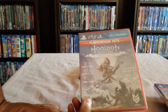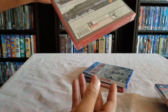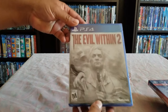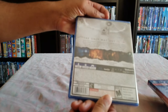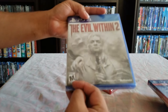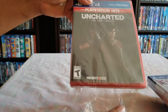We have Horizon Zero Dawn — this is the Complete Edition, so it brings everything, which will be awesome. The Evil Within 2 — I've heard good things about this one too. It's a Bethesda game, so hopefully it's great. And you can't go wrong with Uncharted: The Lost Legacy. I'm pretty excited to play that one.